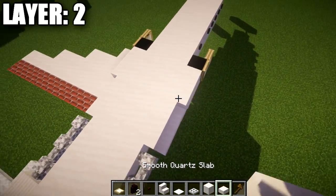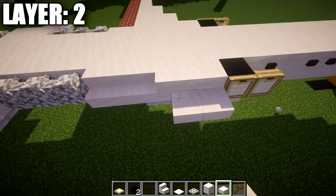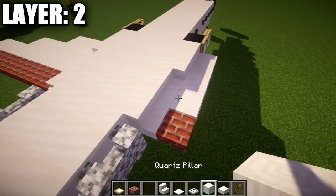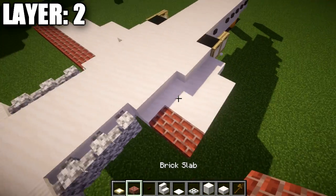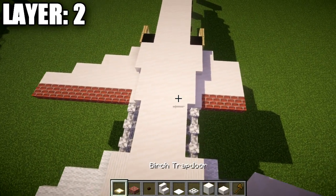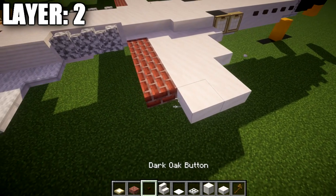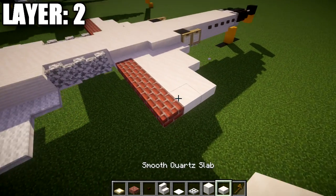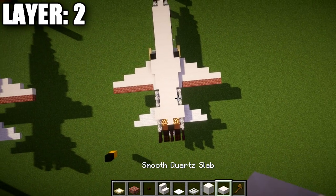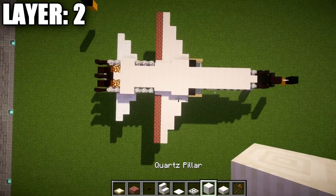We're now going to focus on the wings. To start off, go to this first smooth quartz block and place down a quartz slab off to the side. Then go back three smooth quartz blocks and place a brick slab. After that, place down three quartz slabs and a nether brick slab, going out to the side with three quartz slabs and a brick slab. Then place one and two quartz slabs, a brick slab, then one and two quartz slabs and a brick slab. We then want to place down two smooth quartz slabs to the side and two brick slabs alongside them. Take what we did on the right side, flip it over to the left, and your aircraft should look like this from above for this layer. That completes layer number two.